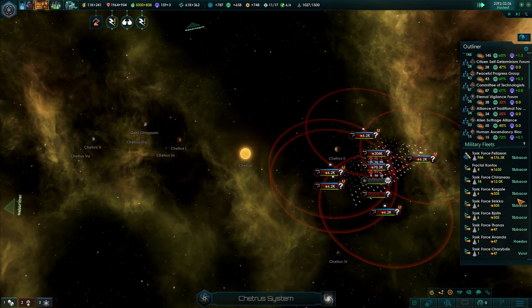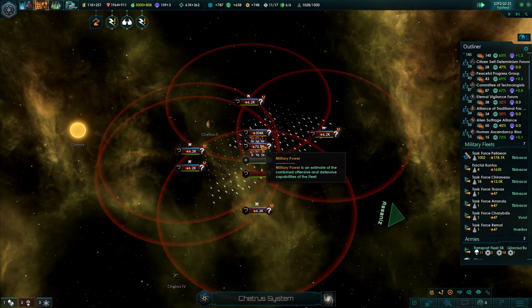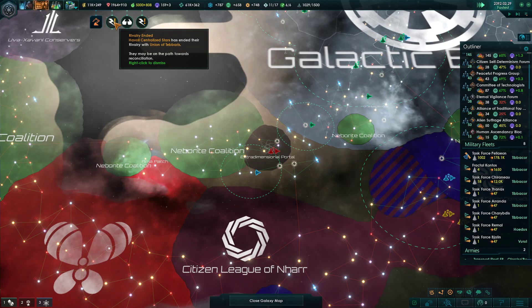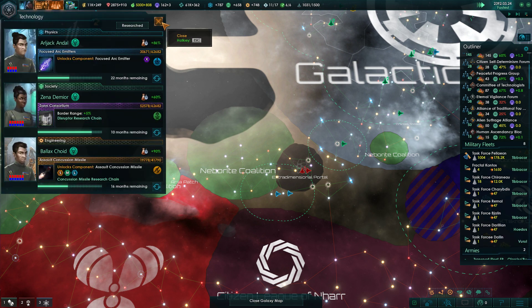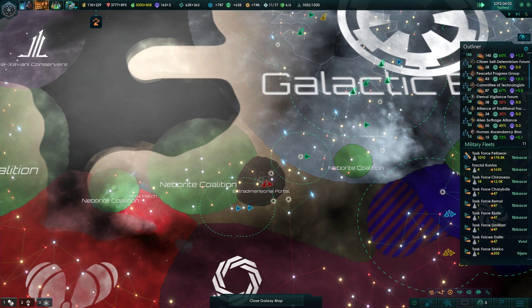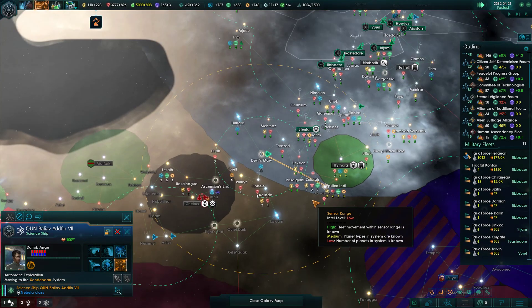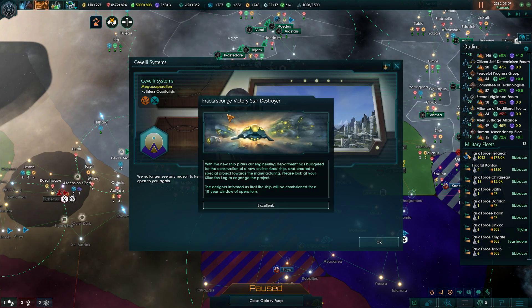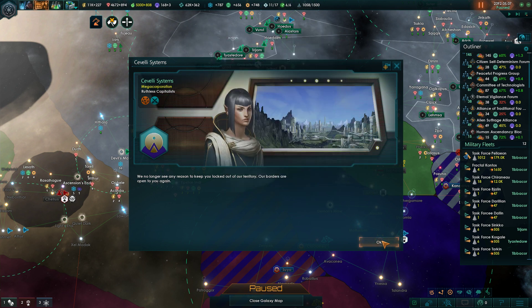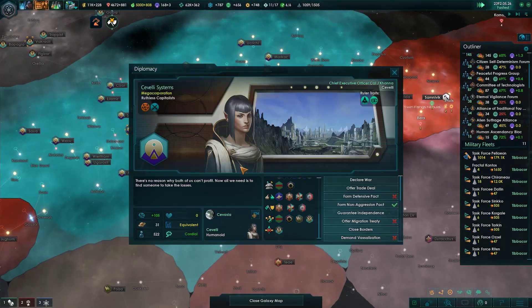Those are just military stations - oh, there's the dimensional portal. So until we can take over that 300k fleet there's not really much we can do except fight their smaller fleets, which kind of sucks. Once we finish our research we can look at their extra-dimensional weaponry. Someone's borders just opened - why do you all of a sudden like me? Oh, they went cordial and they want a non-aggression pact.